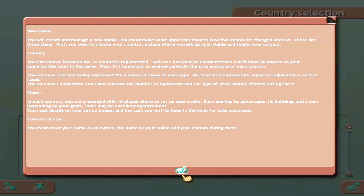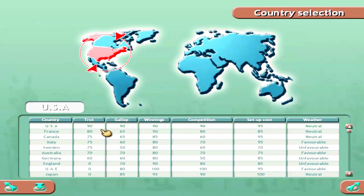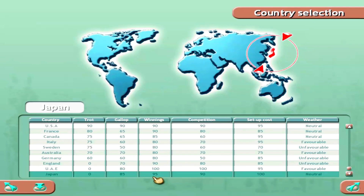Countries are known for different things. We'll be doing trotting, so we need a country that's good for that. The USA is ideal but very competitive. There's no trotting in Japan or England. A good place to start with lower competition would help us get going — at some point you may be able to transition.